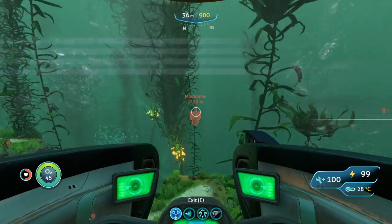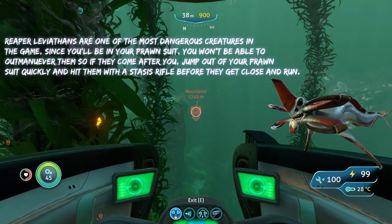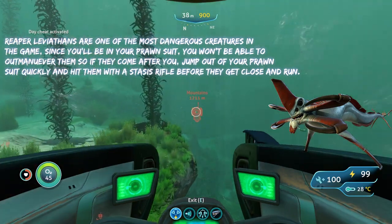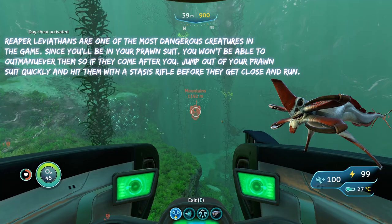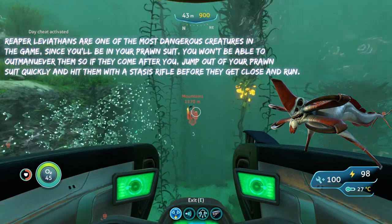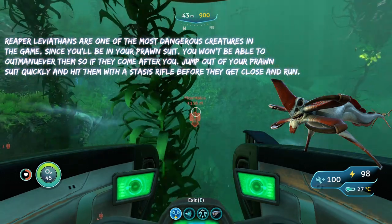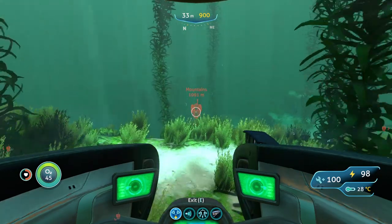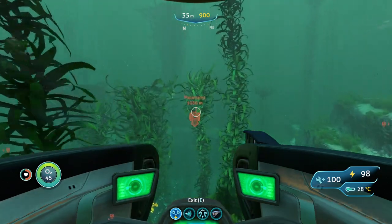The other threat you're going to run into in the mountains are reaper leviathans. Since you're going to be in a prawn suit, there's not going to be much you can do against the reapers. So if you do see a reaper coming towards you, the best thing to do is hop out of your prawn suit before it gets right on top of you, and then shoot it with a stasis rifle — it'll be frozen, and you'll have some time to run away.